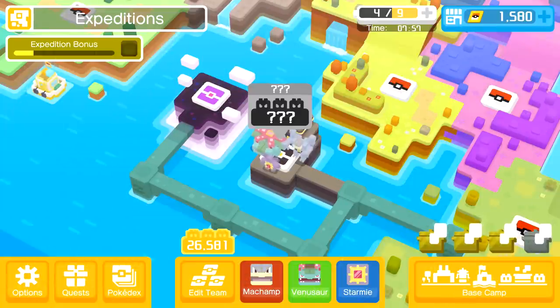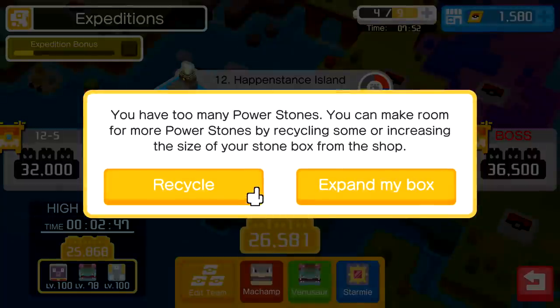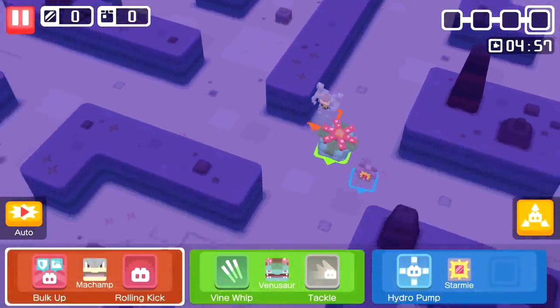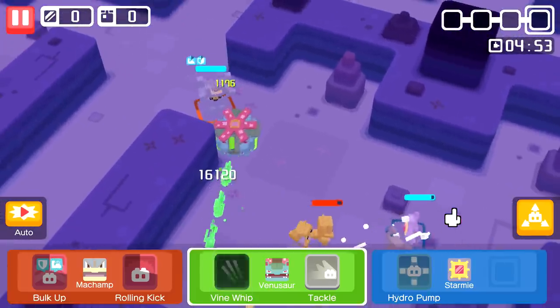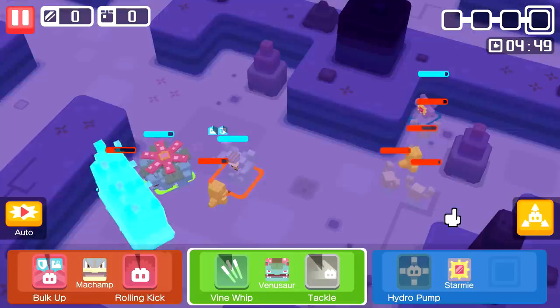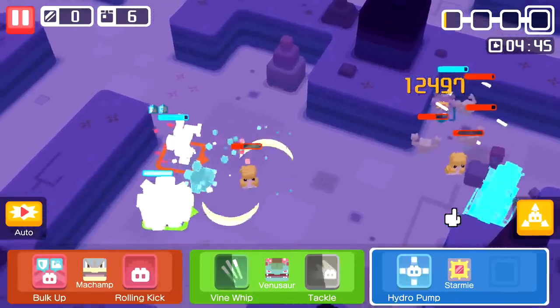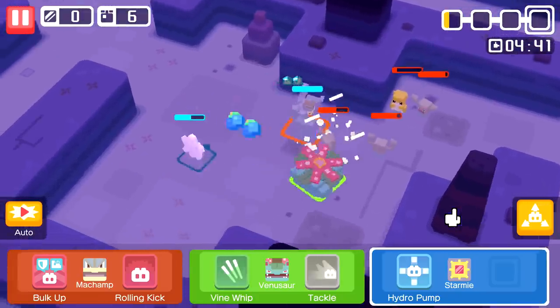We'll head back into the action and try to get at least the next two cooking pots - one of them we won't open. I'm having fun, hopefully you guys are too. Here we are on 12-7, let's put Bulk Up on Machamp. Where are those wild Pokemon? It's always this cave recently - the game just really likes the cave. We missed all of our moves there so things are looking a little nasty.